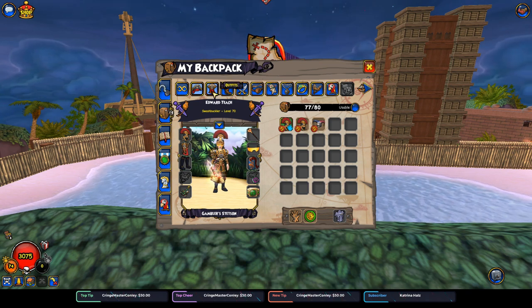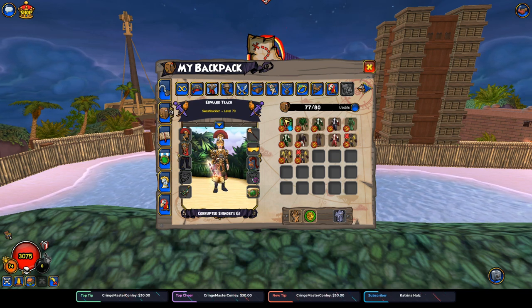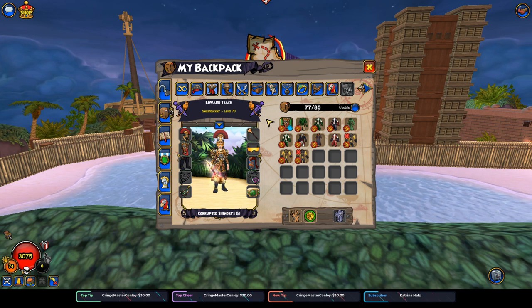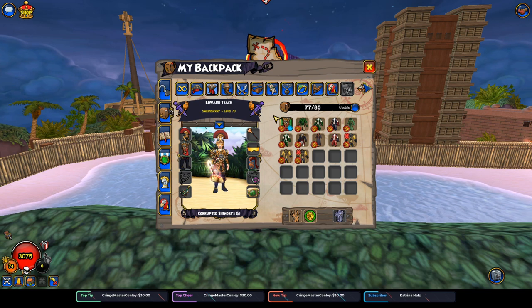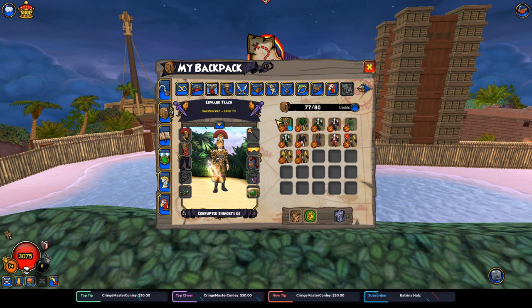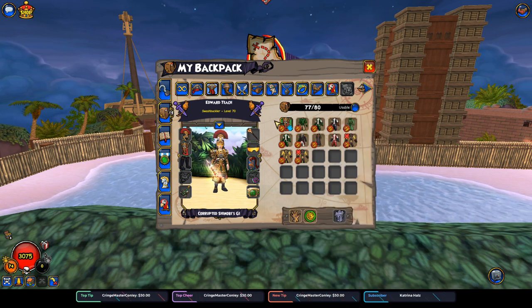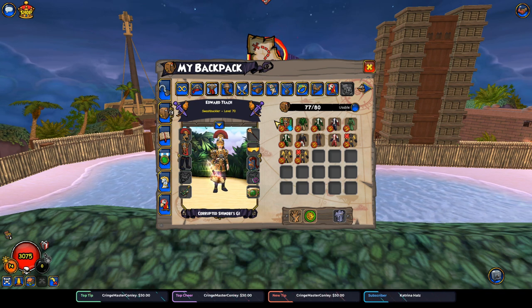Next we're going to have a look at the coats. Now Blood's Coat is something only used for PVE. If you see a Swashbuckler use it, hopefully they're using it for PVE. The ability Blood's Flames is not working in PVP — it is a horrible coat for PVP. It's only for PVE. Don't use it in PVP. It is a bad idea. This is an ability-based game.